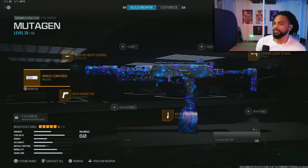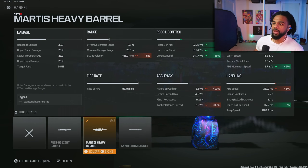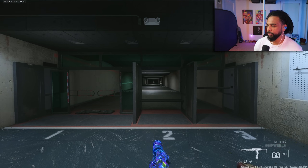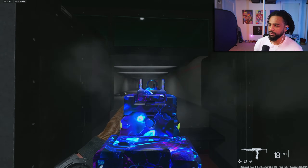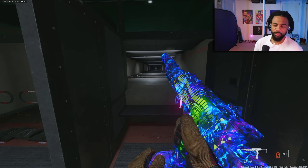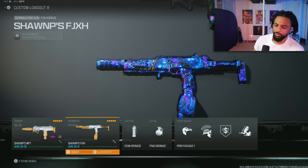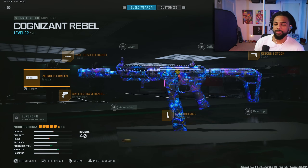Moving on to the FJX at number three — even though this gun did get nerfed and the damage range is now 8.6 meters, making it extremely inconsistent, the time to kill from that distance is still crazy so it was worth including. The recoil is a bit jumpy but still usable. In my opinion though, using either the FJX or the Vail 46 doesn't really matter because of how good the Superi is.